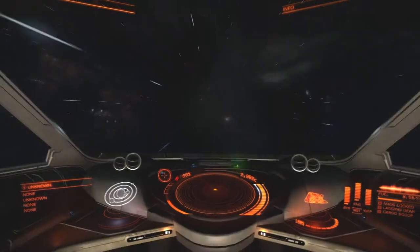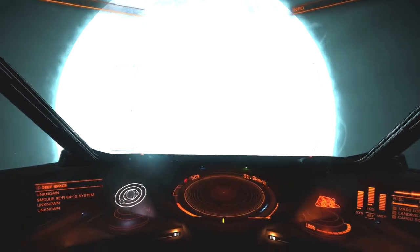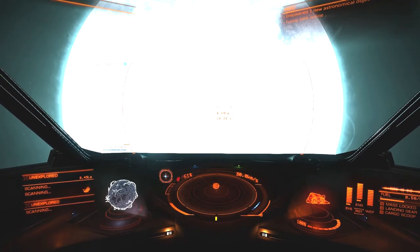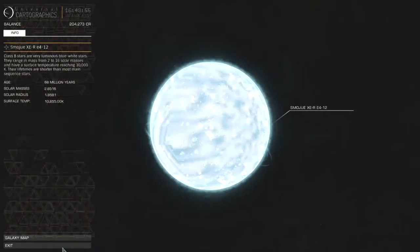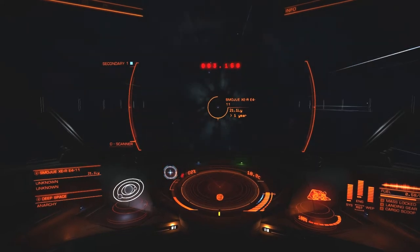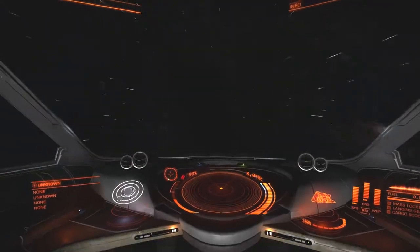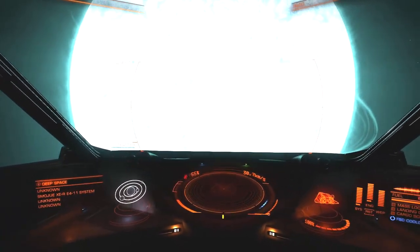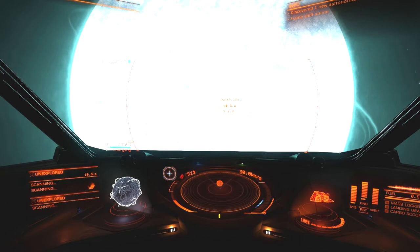Now we're nearing the destination, and we've got three B-types in a row. This is E-4-12 — all XE-R, E-4-something. Unfortunately this B-type was all on its own — no new astronomical objects discovered. Nobody got to it before me, so as long as I get back home with that data, I'll get discovery credit. The next system, E-4-11, was much more interesting — another B-type, but when I send out my basic discovery scanner ping, things are a little bit different. We might have a substantial system here.